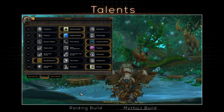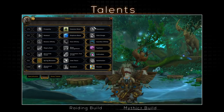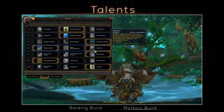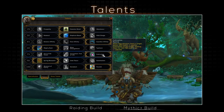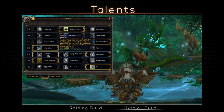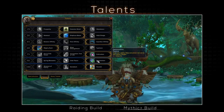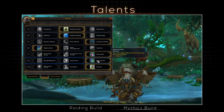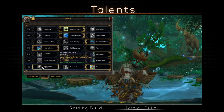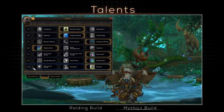As for Mythic Plus, the idea largely stays the same. Cenarion Ward is still great to place on the tank on tier 1. On tier 4, Mighty Bash is great for the stun utility, or Typhoon for Sanguine Puddles or interrupts. Cultivation is still great on tier 5, although Soul of the Forest functions much better in a dungeon scenario since you can target the benefits better. Germination is practically a must for Mythic+, and Flourish is still highly recommended for tier 7, though Moment of Clarity can be more viable here than in raids.